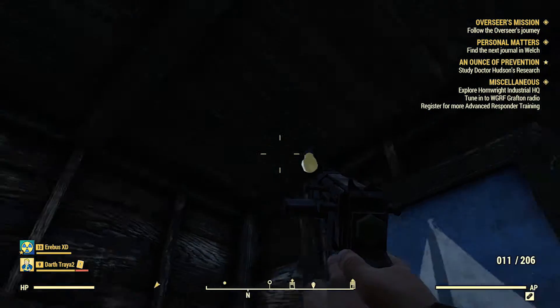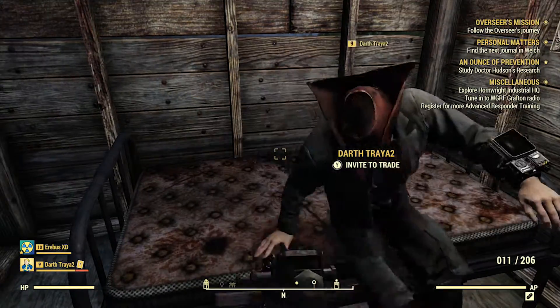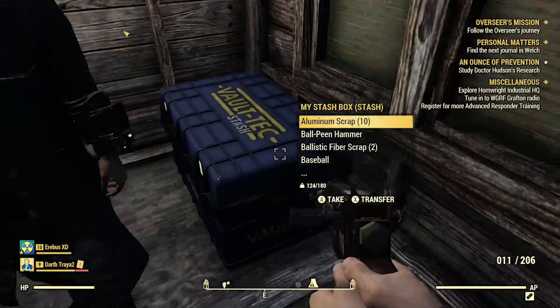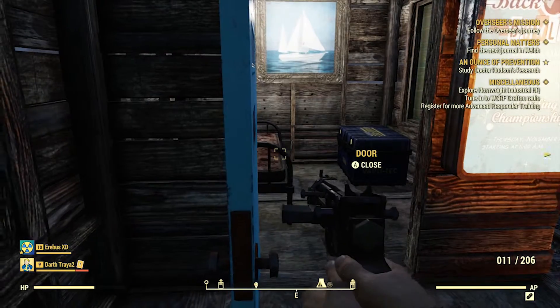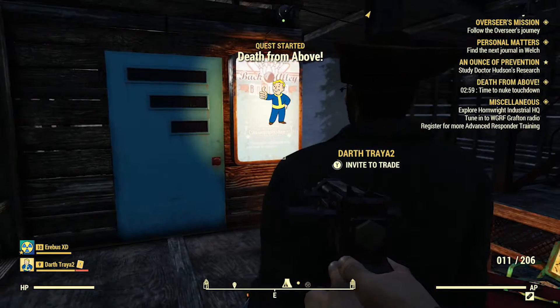He gets a painting, a stash box, a bed, and a door. I fully admit I bought the doors at the Atomic Shop.